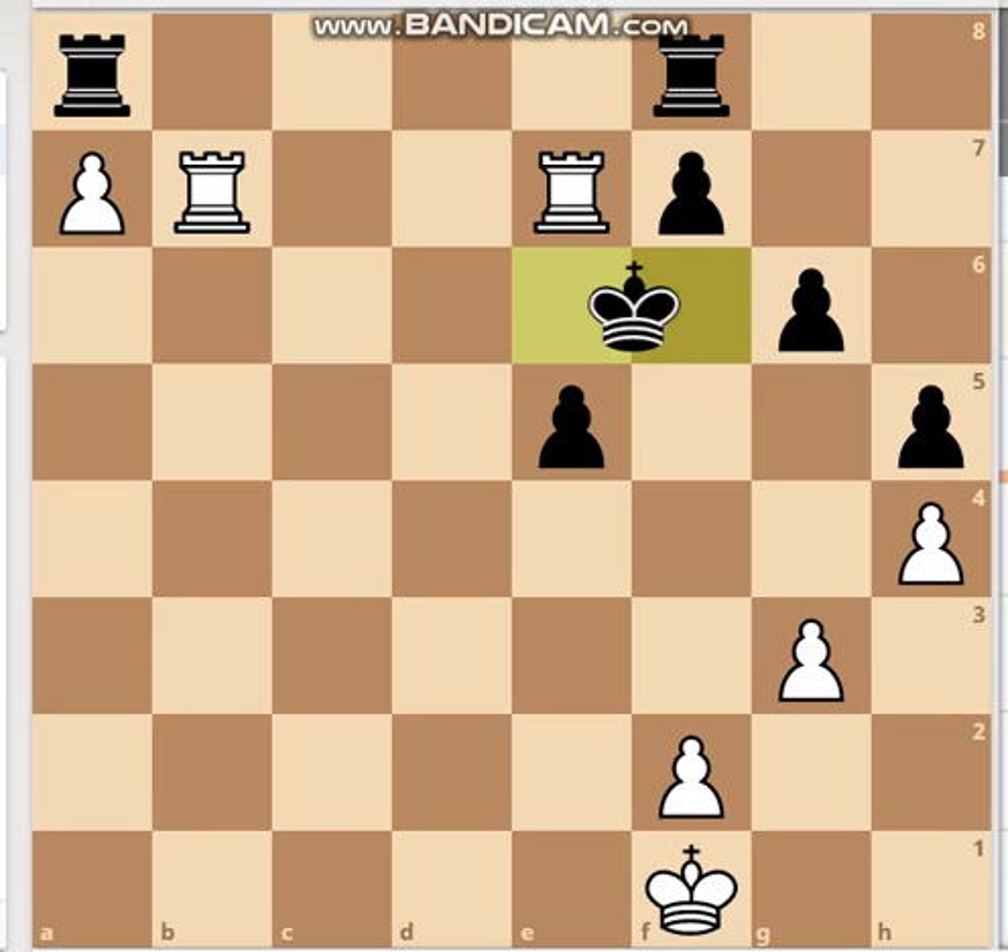Black is trying for the perpetual here, but white doesn't want any perpetuals — Nakamura played king g2, choosing a different move to avoid it.